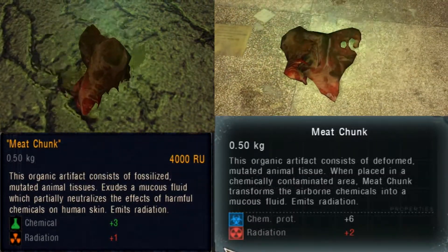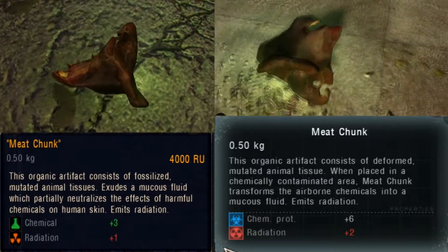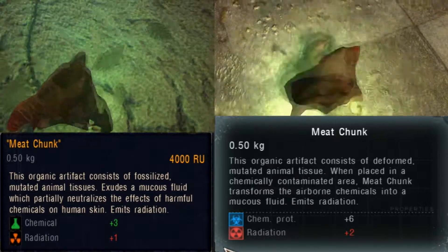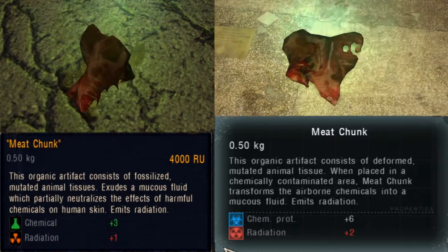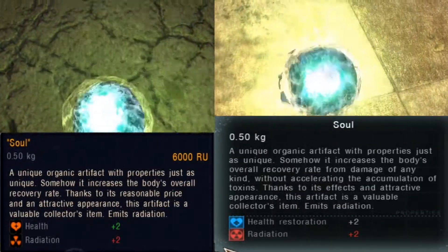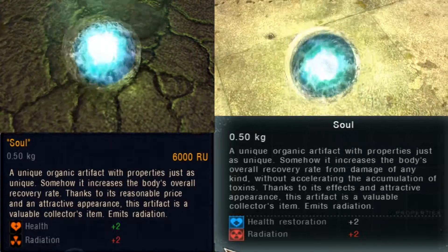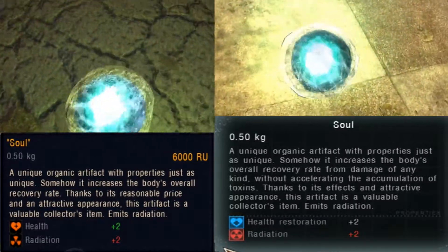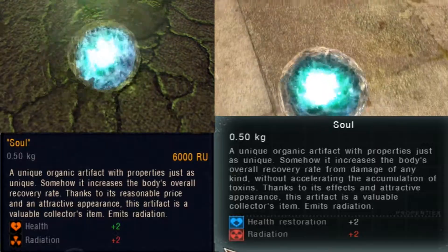As its name suggests, the meat chunk is made out of fossilized mutated animal tissues. In Clear Sky, it is said that this artifact produces a mucus fluid that protects from chemicals. But in Call of Pripyat, we learn that it actually transforms chemicals into this mucus fluid, thus neutralizing them. The round-shaped soul artifact is an organic object that has the ability to increase the recovery rate of its user without accelerating the accumulation of toxins, meaning it heals all sorts of damages caused to the human body.